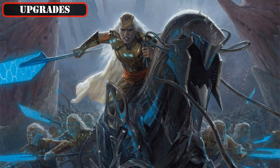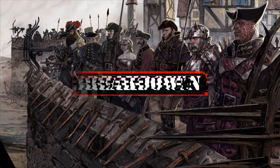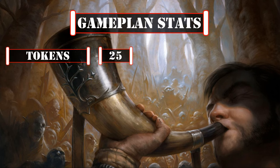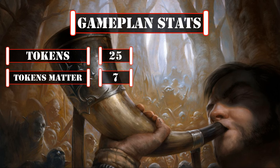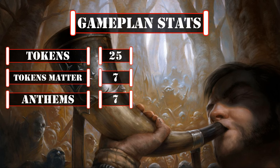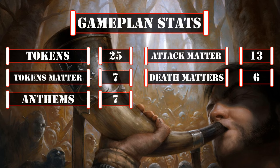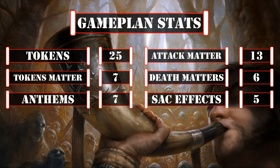So now that we've covered all 28 cards that we've upgraded from the core build, let's take a look at the breakdown. We have 25 sources of token creation to help us build up our board, 7 cards that care about tokens, and 7 cards that can empower our creatures to make our wide board states even deadlier, 13 cards that care about our creatures attacking and 6 cards that care about our creatures dying, so we can generate even more value as we continually crash our board into our opponents. And 5 sac effects we can use to turn our spare tokens into more value while proccing our death payoffs.